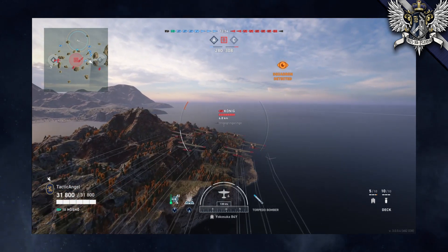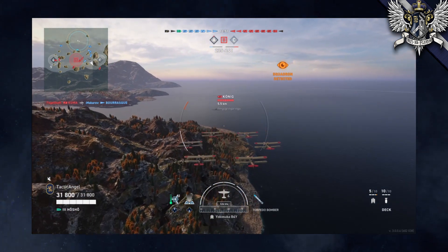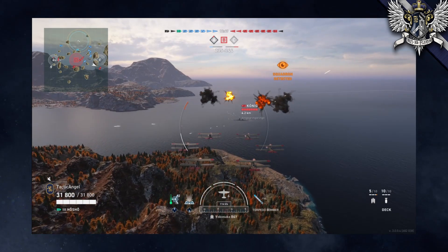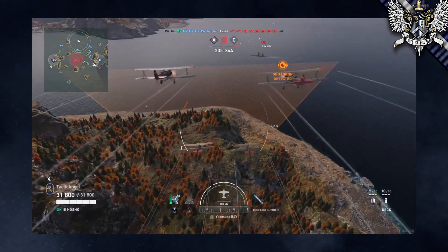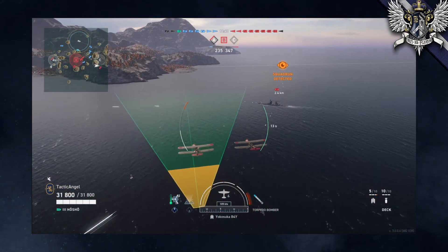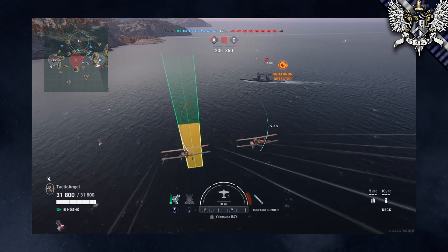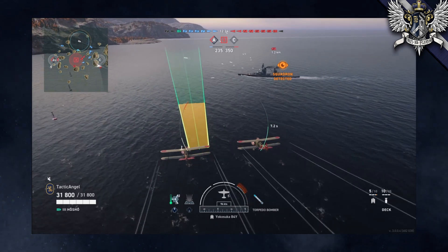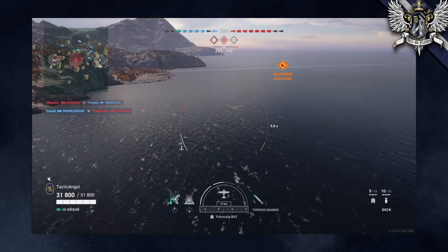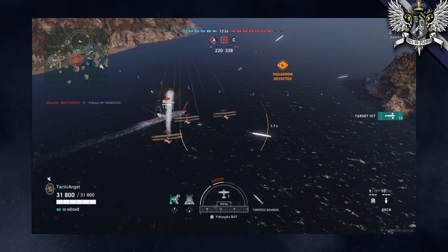As far as arming distances in the test event: American torpedoes seem to arm at around 700 meters on the Langley, and Japanese torpedoes at around 900 meters on the Hosho. To be safe, drop before you come up on 0.7 or 0.9 kilometers — particularly if your target is angled and traveling toward you — because if your torpedoes don't arm, even if they hit, they'll do no damage.